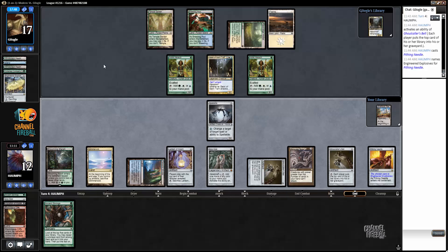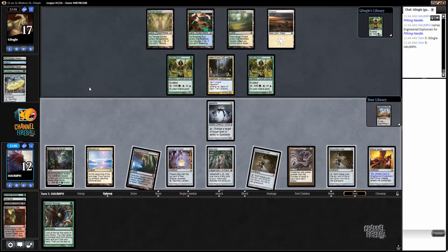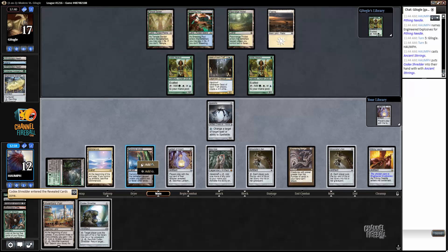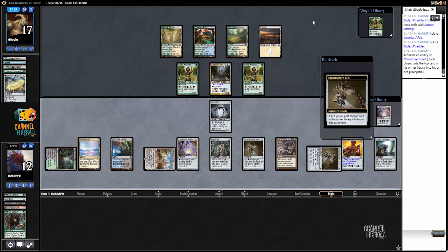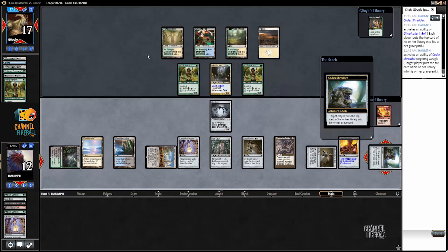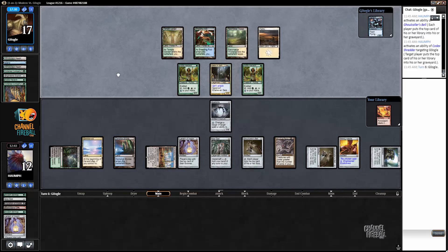My opponent has a Rattlechains — forgot about that. I kind of want to mill that. Let's play Stirrings and Codex Shredder. Now we have the game more or less locked up, unless they randomly have a World Breaker — that would get me, not gonna lie. I'd kind of like Pyroclasm. If my opponent had three perfect cards on top it wouldn't have been great for me. And there you have it — Bant Spirits, game two.